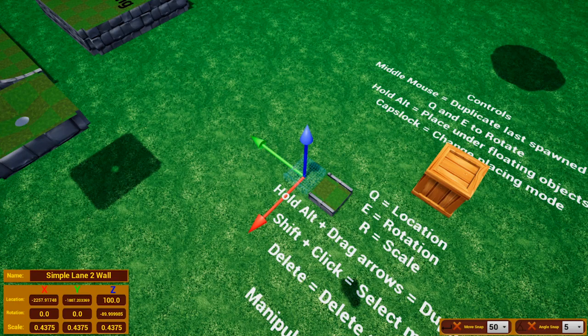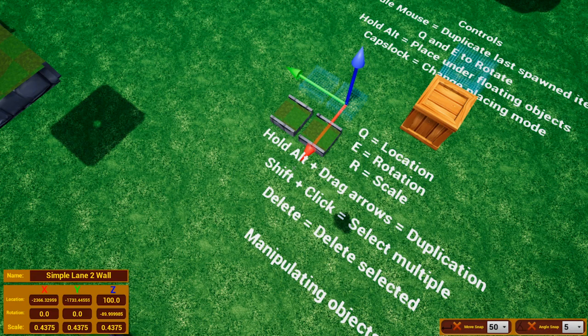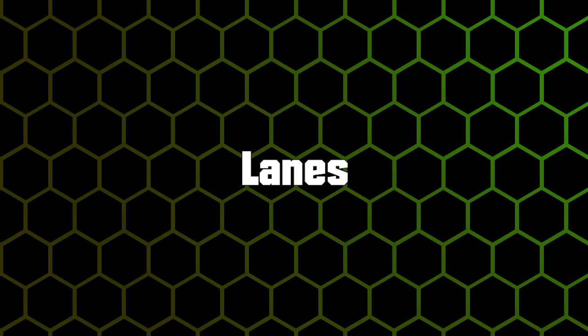If you click an object and hold Alt while moving it, it will create a duplicate. You can select multiple objects by holding Shift and clicking. Duplication also works while holding multiple objects, so you can create even more that way. To delete any of them, just select or hover over the object and press Delete.